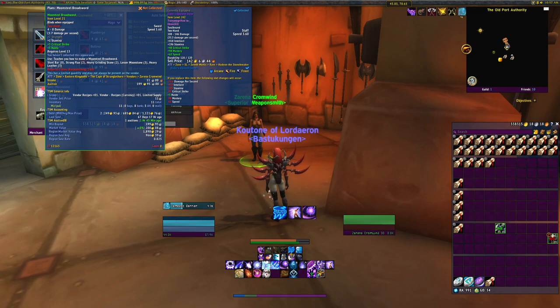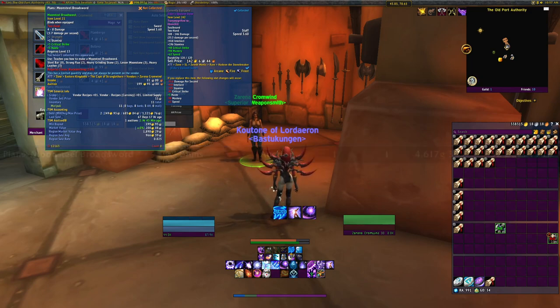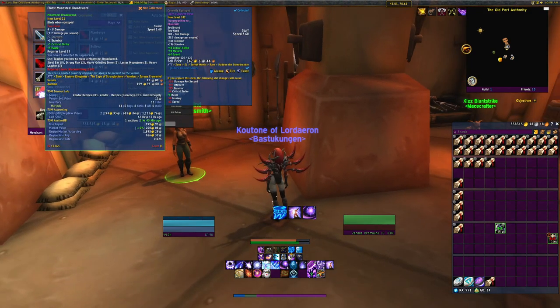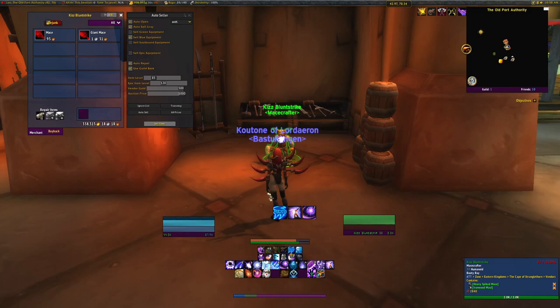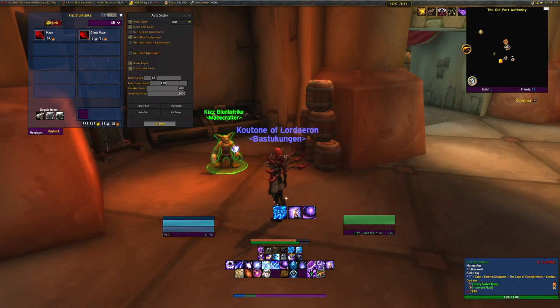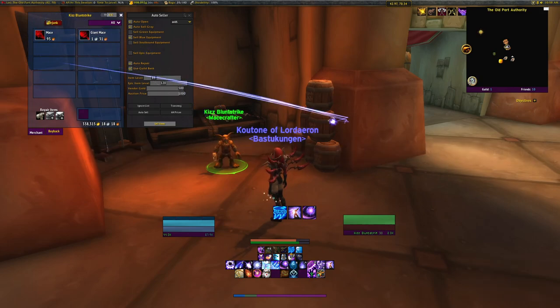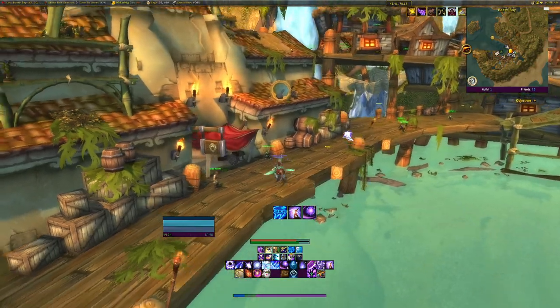Then we have Zarina Crumbwind — she sells Plans: Moonstone Broadsword. This sells well but on my server prices have gone down a lot. On my other server I've sold it for around 3,000 gold — I can show screenshots. I'm not going to restock on this but I'd recommend it if you don't have it already. Kiss here sells Heavy Spiked Mace and Ironwood Maul — they don't sell incredibly well for me but they do sell.